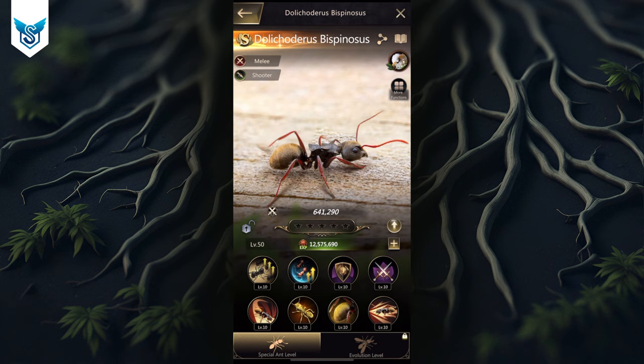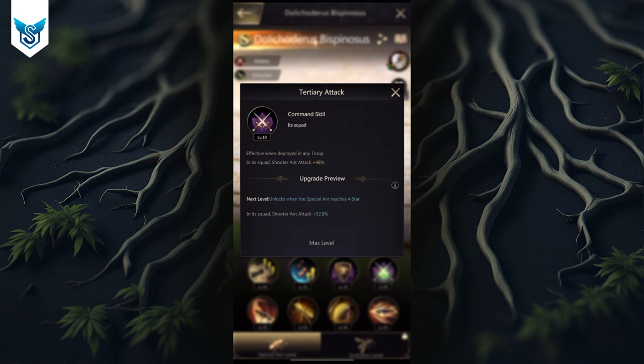The defense skill for DB is actually better than other non-baron ants — it goes all the way up to 96 percent. This is from a new developer update where baron ants give you better stats. The attack stat also goes all the way up to 96 percent at four star.